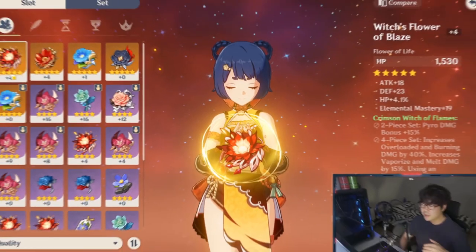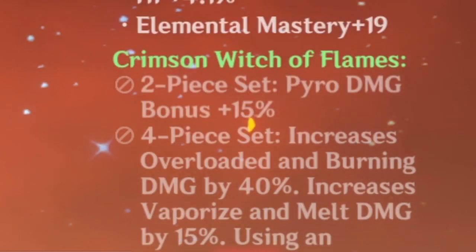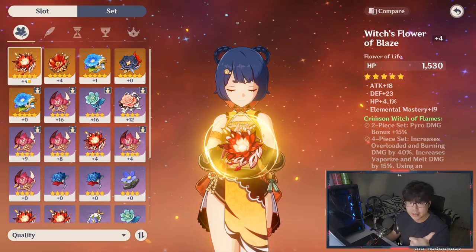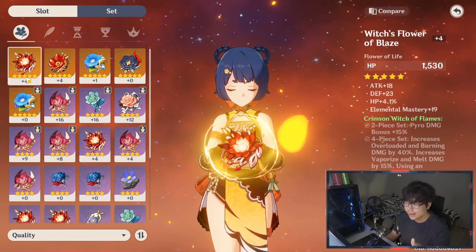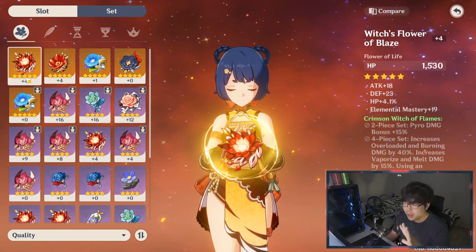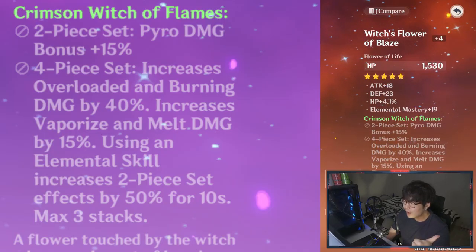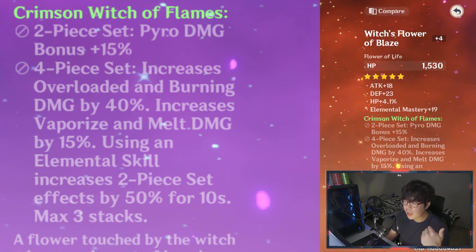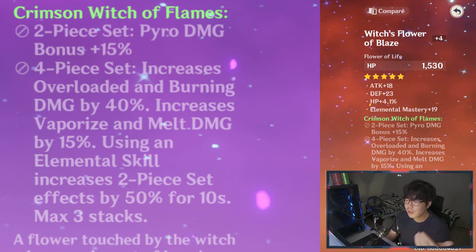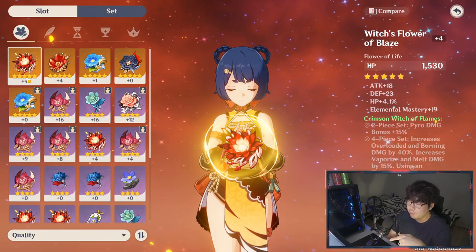The Crimson Witch set — the two-piece bonus gives 15% pyro damage bonus. If you stack it all the way to three stacks, that's 37.5% pyro damage bonus. But the thing is, Xiangling's elemental skill, her E ability Guoba, because of the cooldown timer, you're not going to be able to stack it up to three. Still, once you get to higher Adventure Rank and decide to use her as your support reaction damage dealer, this set is going to be the go-to.